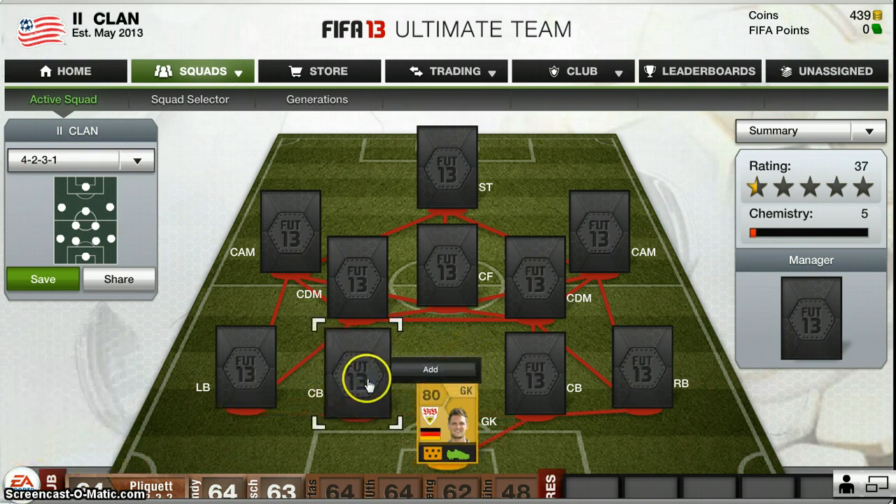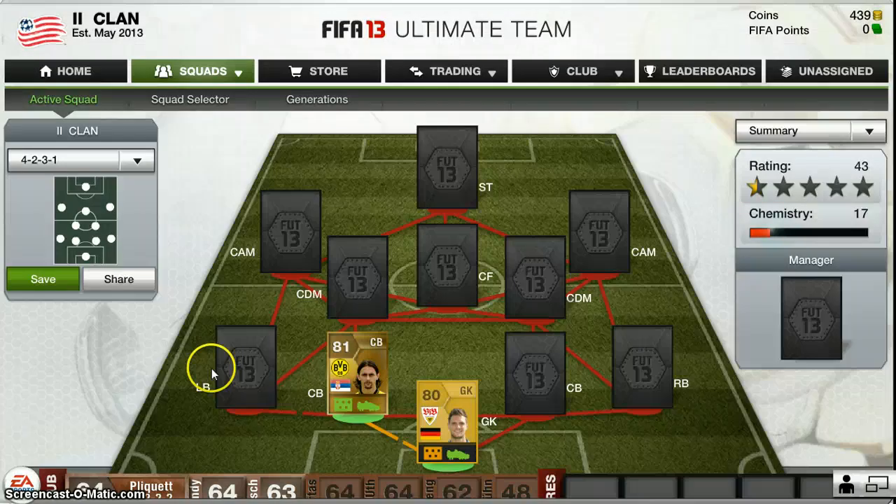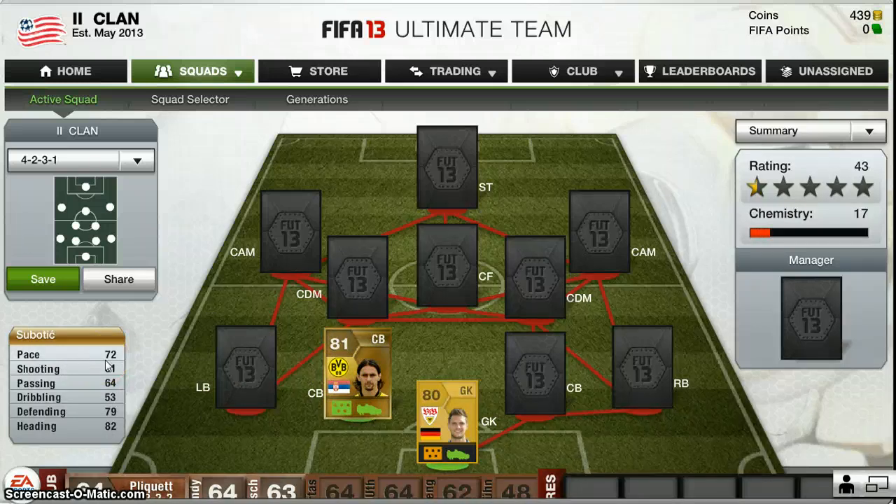Now we move on to the first center back, my favourite center back in the Bundesliga — very cheap, or quite cheap — Subotic for Borussia Dortmund. This guy is an absolute tank. He's got 72 pace which is quite quick for a defender, 79 heading, and 82 heading overall. He's a defender who's not just clearing it out.